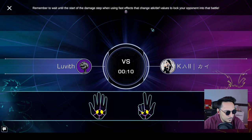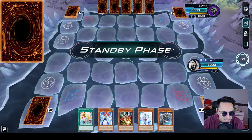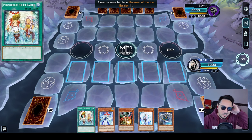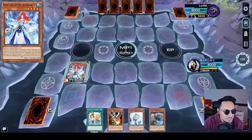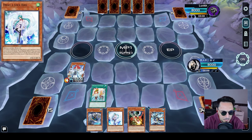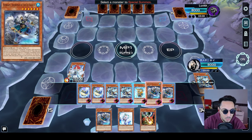Here we go, our first game. We choose to go first. We win the rock paper scissors toss and it looks good. So we're going to start off with a medallion to get Mirror Mage into the hand so we can actually discard Mirror Mage with Revealer's effect to pop off our full combo.